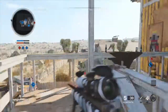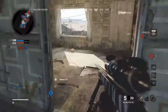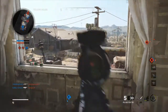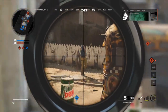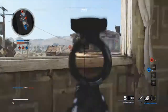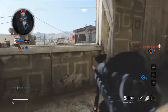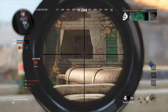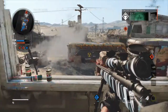Losing B. Enemy took Bravo, taking Bravo. Hostile spy plane established overhead. Enemy care package above. Hostile RCXD in your AO. Securing Bravo. Enemy sentry turret detected in your AO. Hostile care package inbound. Hostile spy plane established overhead.